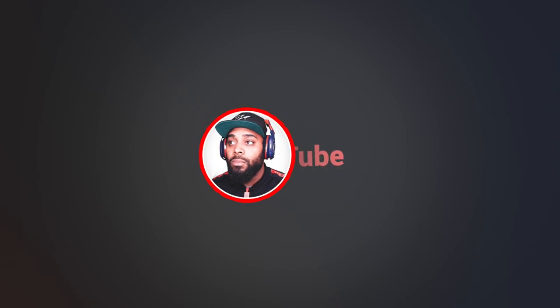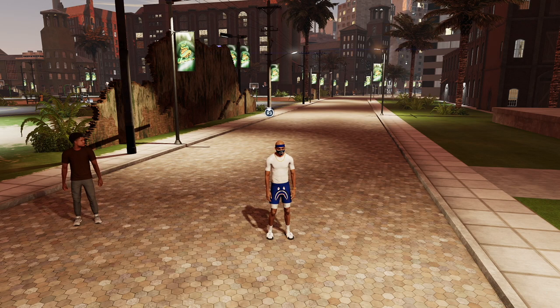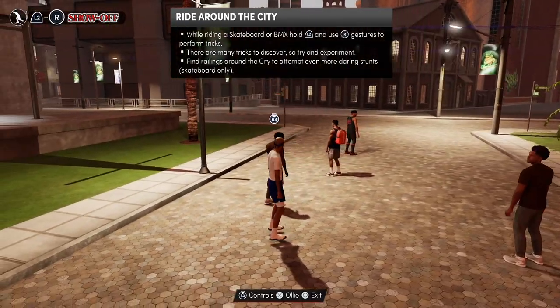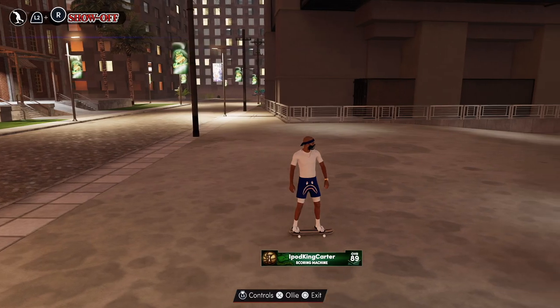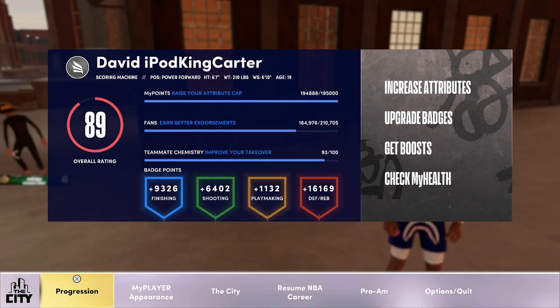When you load into the city, nothing is loaded in — I get on an invisible skateboard. Finally my logo loads, my skateboard loads, and other people load in. Look at my chain — why does my chain look like that, 2K? Let's talk about the build: scoring machine power forward, 6'7", 210 pounds, wingspan 6'10", age 19.